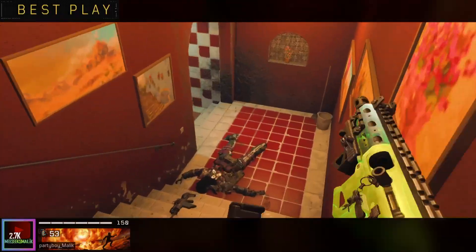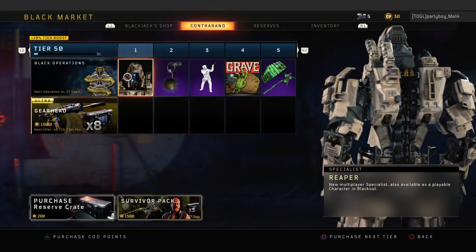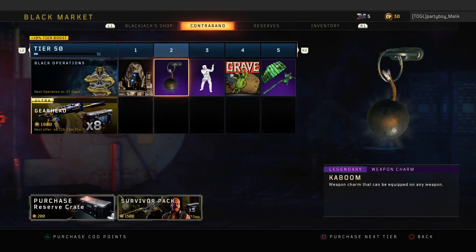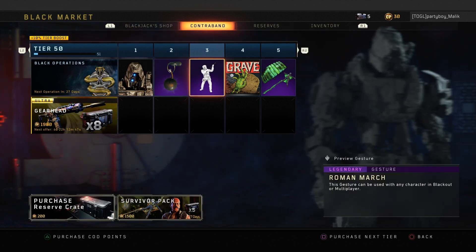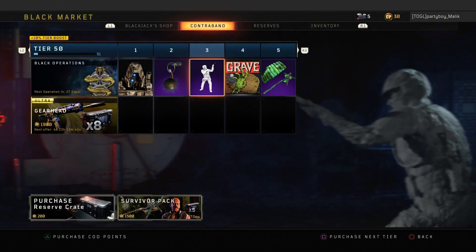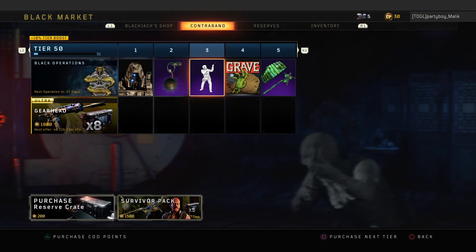With that all said and done, let's get into today's video. The first thing we get in tier one is the new specialist Reaper, which is added into multiplayer — it's already in Blackout but now added into multiplayer. We also get a weapon charm and a new gesture. I'm not going to go over everything, just the things everybody wants to see — the guns and stuff that we get.